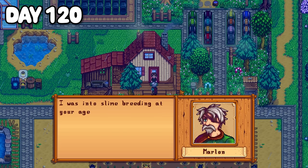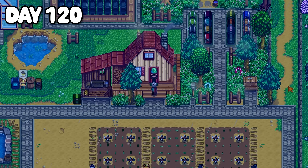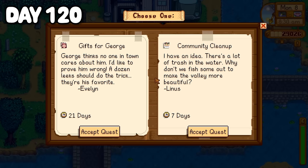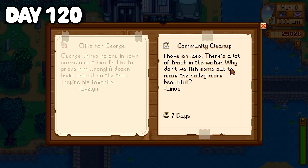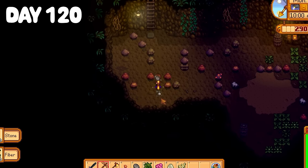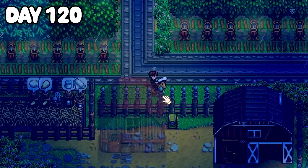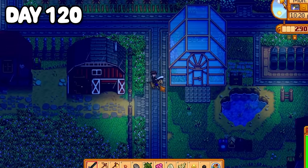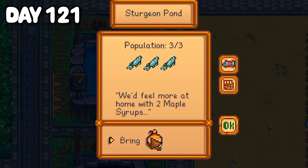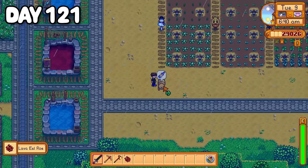Marlin braved the rain and paid me a visit the morning of day 120. Since my slime hutch had finally finished construction, Marlin gave me a green slime egg to help me get started — what a nice guy. With a new week came fresh special quests, so I picked up Linus's community cleanup quest, tasking me to collect 20 pieces of trash while fishing. I put that on hold and spent the day diving through the mines collecting resources since I was running low on copper and stone. Back on the farm that night I noticed it had been thundering and I had two charged lightning rods. Not great, but better than nothing.